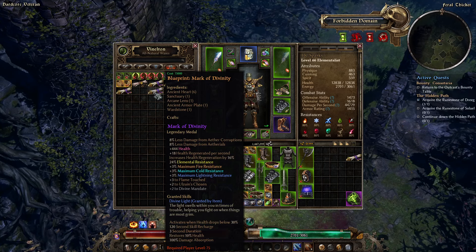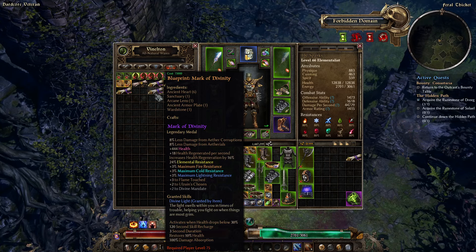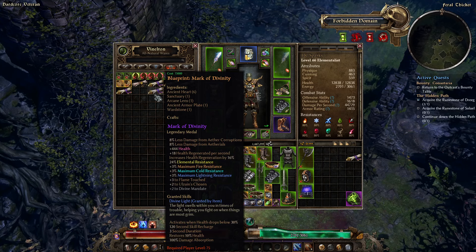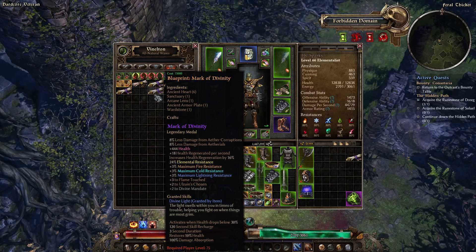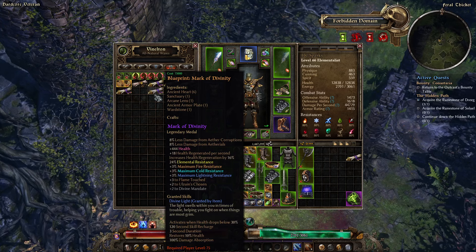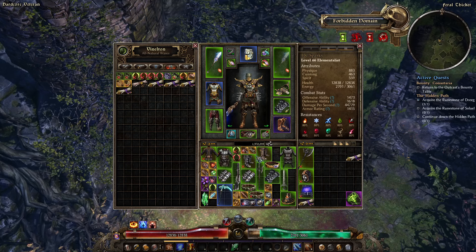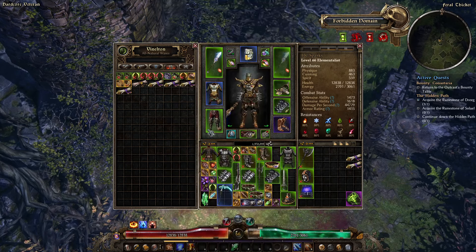I am kind of interested in this — three to Flame Touched wasn't really something we're using at the moment, but plus two to all zones chosen — at the very least I could take two points out of that to keep it at ten and move those somewhere else. It is quite expensive but we do have a lot of bits. I think I'm going to buy that.